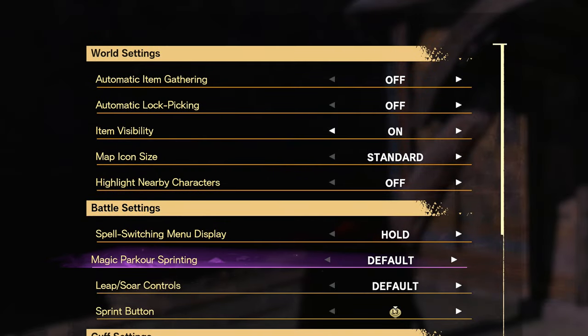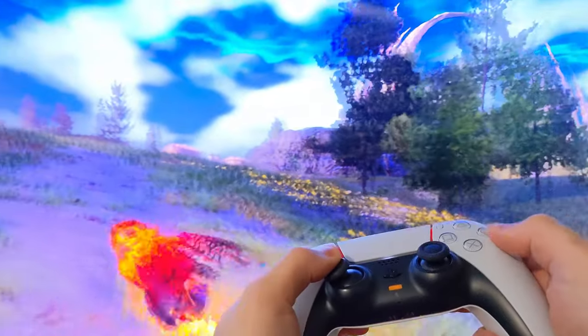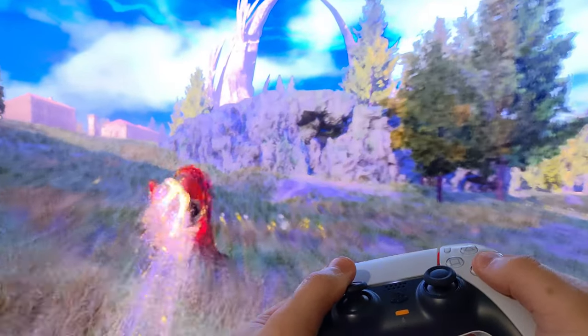Back in the accessibility options, you might prefer magic parkour sprinting set to toggle. Then when you activate a parkour sprint, you can take your finger off the button to freely move the camera around. If you need to cancel the toggle, just click in the left stick.